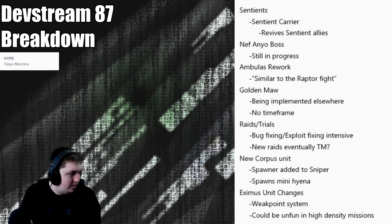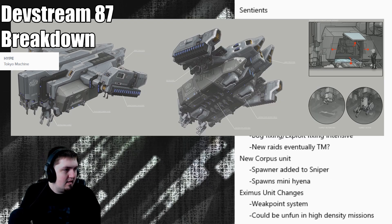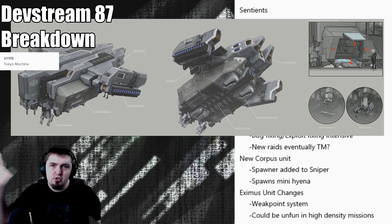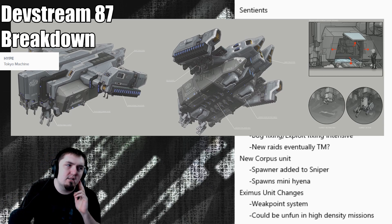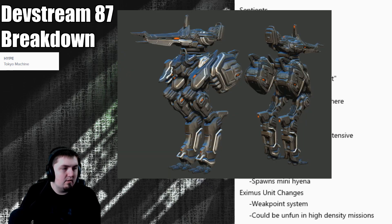We got the Ambulas rework. This boss fight is going to be treated like the Raptor boss fight where there are multiple Ambulas you have to deal with. It involves the Corpus Carrier — ships you have to stop Ambulas from boarding to be transported to other facilities. It should be a weird boss fight that's quite a bit of fun, and the new Ambulas design looks really nice.